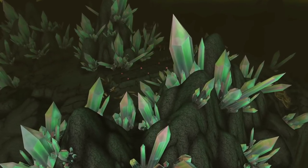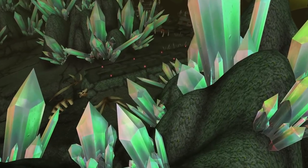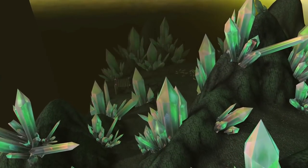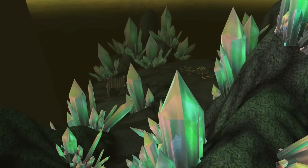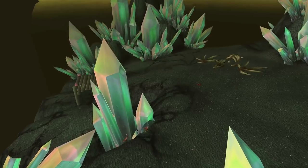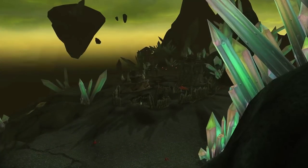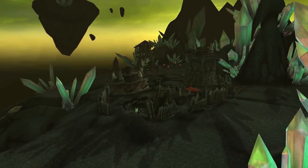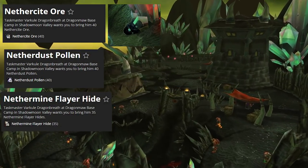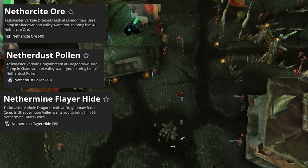And now for the big one — the Netherwing daily quests. This is how you get your Nether Drake. In order to do Netherwing daily quests, you need to have Epic Riding Skill, which is the one that costs 5,000 gold. You don't need to have an Epic Flying Mount, but it certainly would not hurt. There are up to nine daily quests possible, each unlocked depending on your current reputation level with the Netherwing. At neutral, there are six possible quests; however, the most you can actually complete are five, because they are gathering profession-dependent. Miners can do Netherwing Ore, Herbalists can do Netherwing Pollen, and Skinners can do Netherwing Flayer Hide. Since you can only have two professions at a time, you can only do five of the six available neutral quests. The other non-profession quests are A Slow Death, Netherwing Crystals, and The Not-So-Friendly Skies.